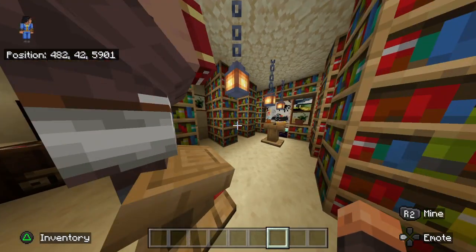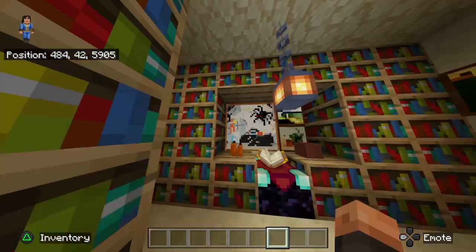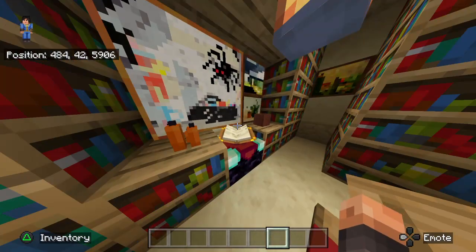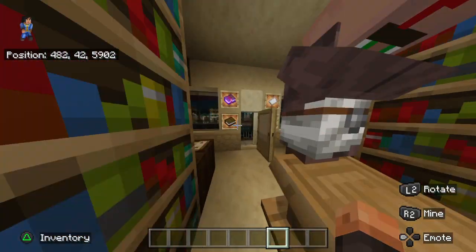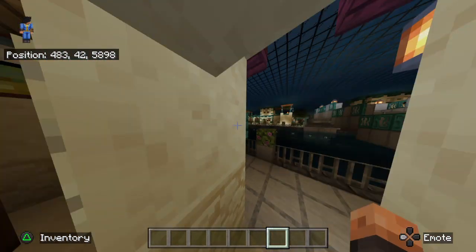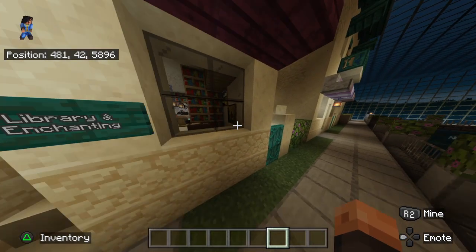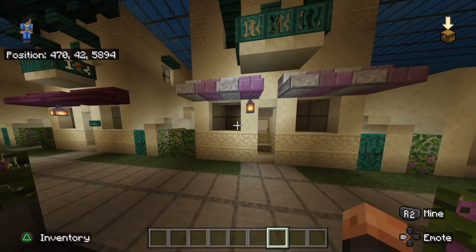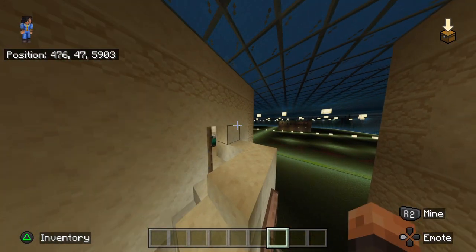Over here is the library where we see our scribes busy at work. There's an enchanting table if you need to enchant anything.